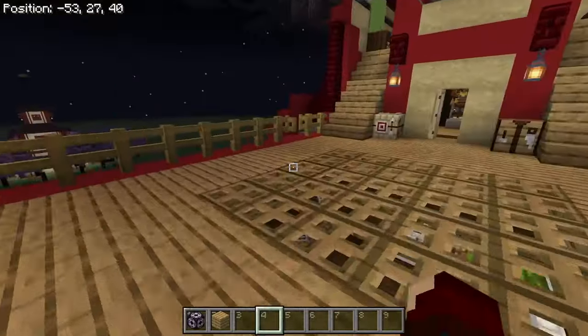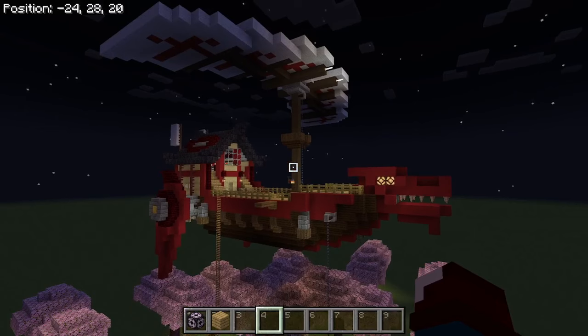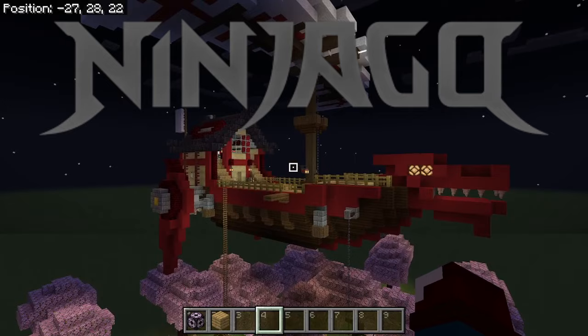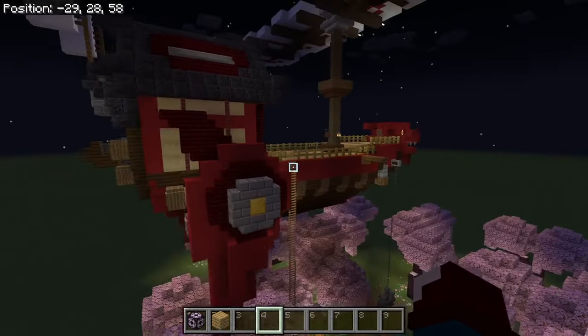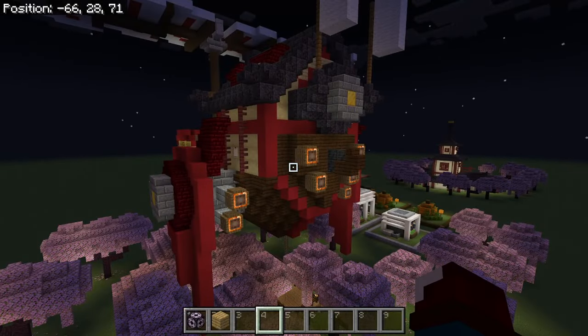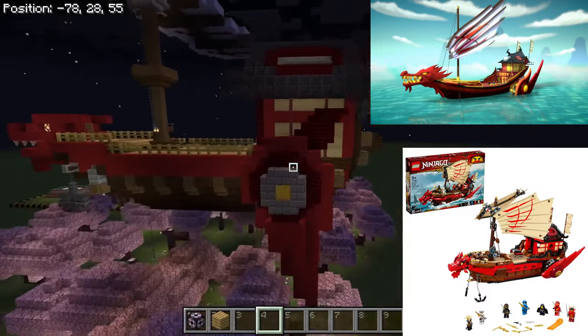I guess we can jump right in to the very build that I'm standing on right now. This is the Destiny's Bounty from LEGO Ninjago, which is a show that I have loved for many, many years. It's gone through some trial and error, but I think I have landed on a design that perfectly encapsulates the Season 1 vibe as well as the Legacy design.